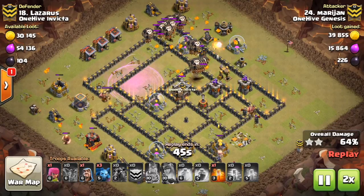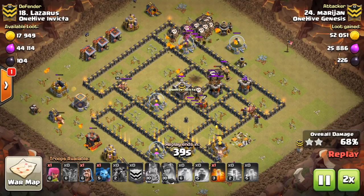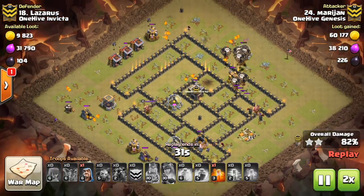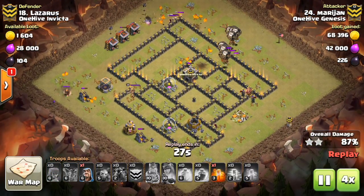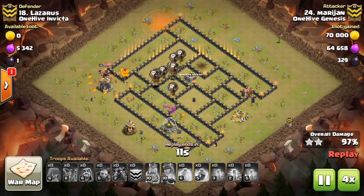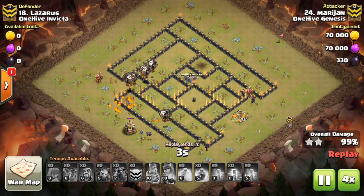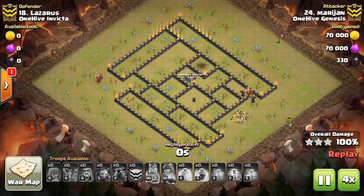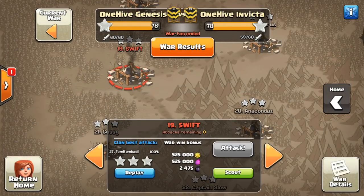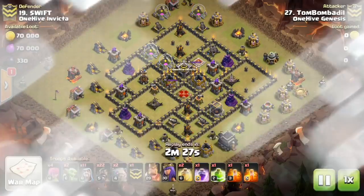Alternatively, there's another thing you can do, which I've talked about before in videos: bringing a big kill squad but bringing damage besides your heroes — Valks, Wizards, Bowlers, Pekkas, Witches, just damage behind your golems or whatever's tanking that's not just your heroes. That way you still get good value for the kill squad. You're not relying on those low-level heroes to get the value for you, because they're so much weaker than level 30 heroes. So those are my two points of advice.